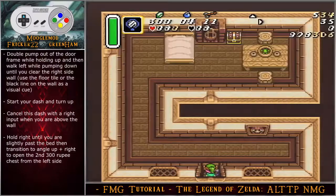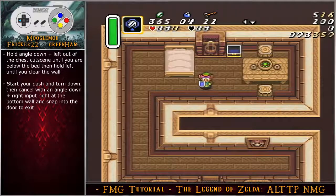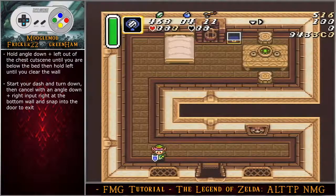Optionally double pump out of the door frame while holding up, then walk left while pumping down until you clear the right side of the wall. Use the floor tile or black line on the wall as a visual cue. Start your dash, turn up, cancel with a right input when you are above the wall, hold right until slightly past the bed, then transition to angle up-right to open the second 300 rupee chest from the far left. Out of the chest cutscene, hold angle down-left until below the bed, hold left to clear the wall, start your dash, turn down, cancel with an angle down-right input at the bottom of the wall, and snap into the door to exit cleanly.